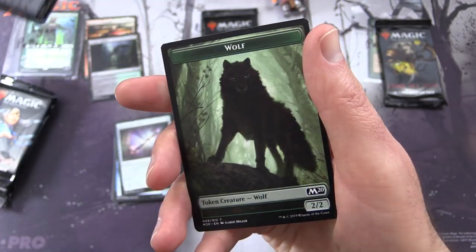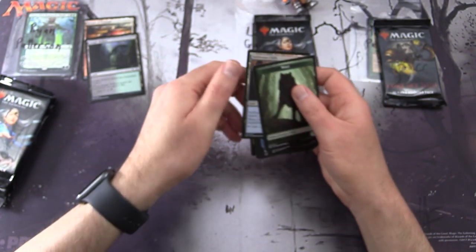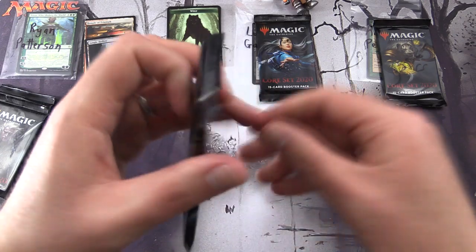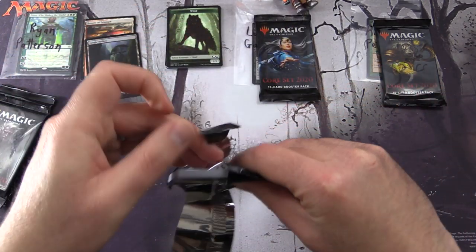And a Swift Water Cliffs and a wolf token. So we had a video the other day where we kept pulling wolf tokens - let's keep on the lookout for more of those. On to pack number two.